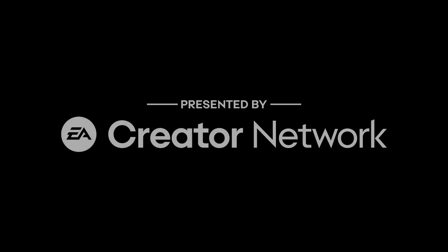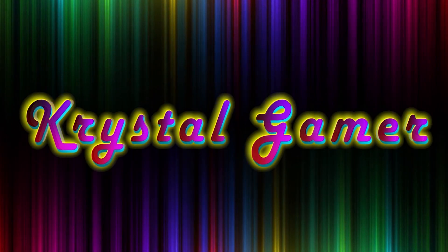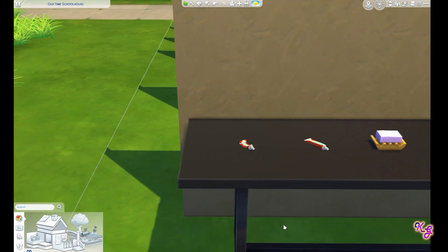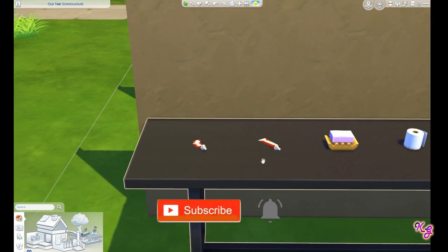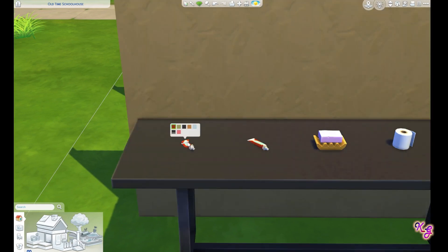This video was made possible by EA Creator Network. Hey everybody, Crystal Gamer here with a video going over the new bathroom clutter kit. I'm so excited. We have a kit with the word clutter in it — that makes me very, very happy. This is a totally awesome kit in my opinion, just because it's clutter and I love clutter.